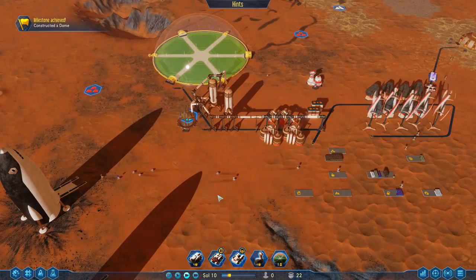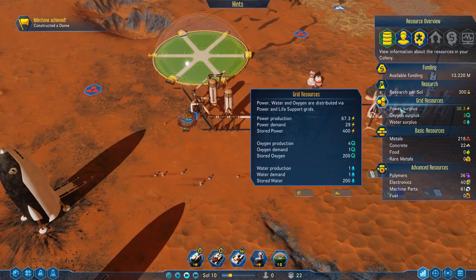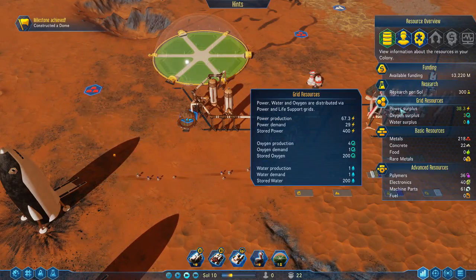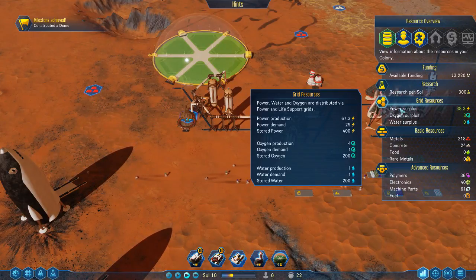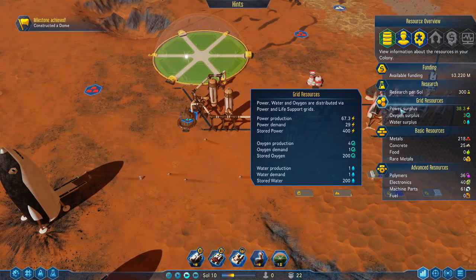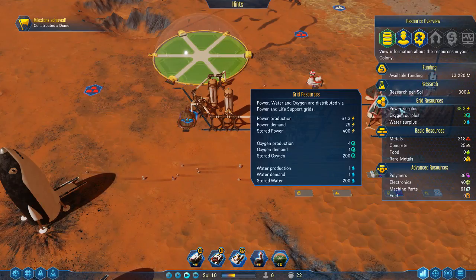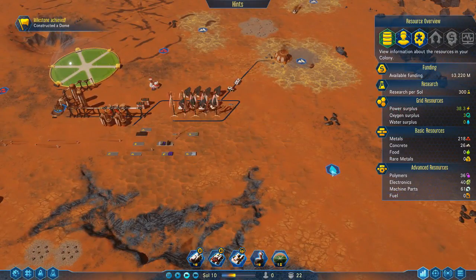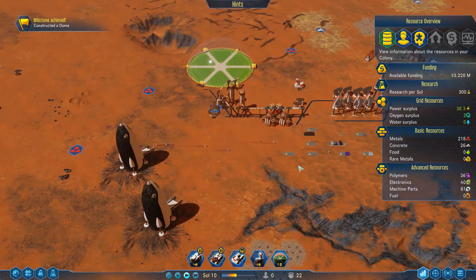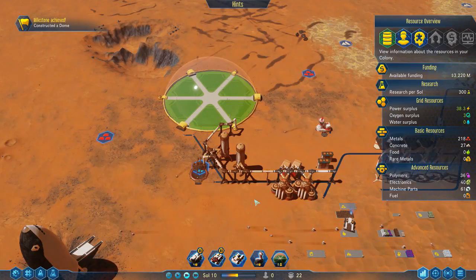We've got all these supplies. Power is doing okay — it's positive — but remember it is daytime and we've got our solar panels up, so check your stored power. Oxygen is fine. Water production is one but demand is one, so we are hurting a little bit on water. We do have another water deposit here so we can run the pipe over. We also have a prefab vaporizer we'll keep in mind for a little bit later.